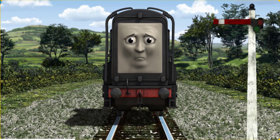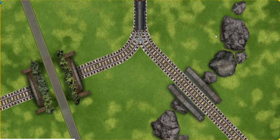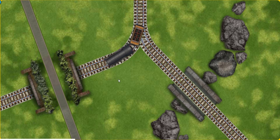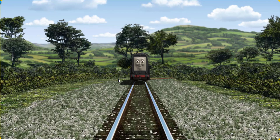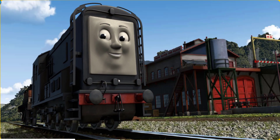Suddenly, Diesel had to stop because of a broken signal. He needed to go a different way. Show Diesel the track that goes under the tunnel. All clear! Diesel arrived proudly at the Sodor Search and Rescue Centre. With your help, he was a really useful engine.